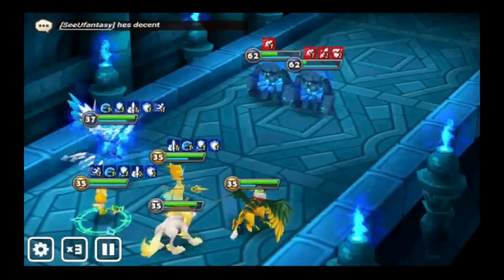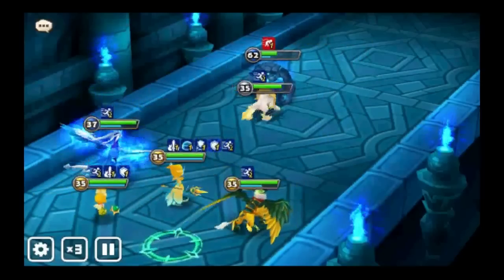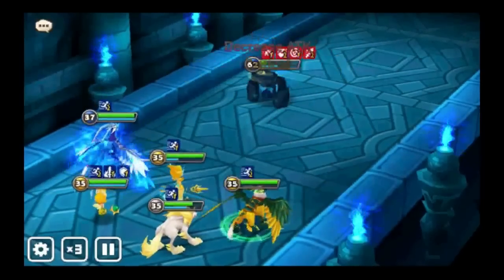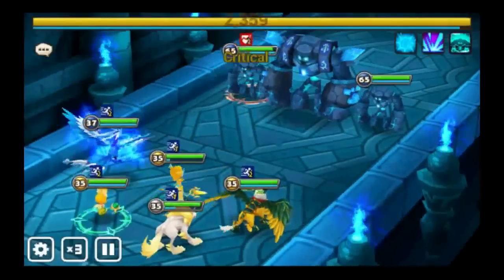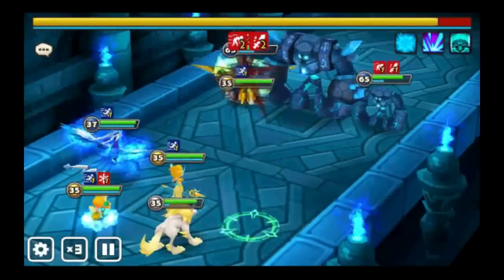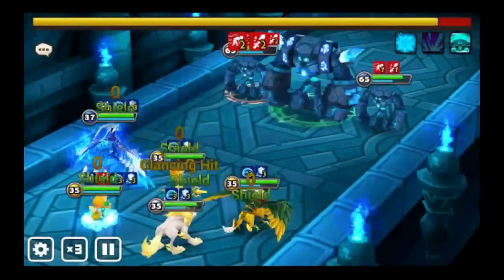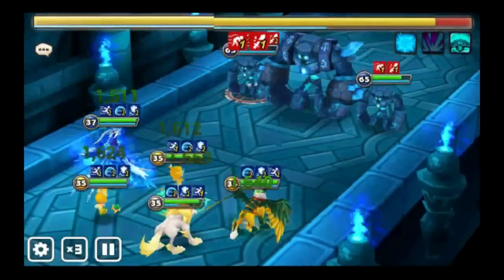I have the defense break and attack reduction from Bernard so I can land it on the boss. I have the glancing hit debuff from Shannon — all I require to make sure the boss doesn't hit too hard. Well, I have no idea because this is the first time I'm testing this particular combination. I find that using the Light Inugami is a much better option.